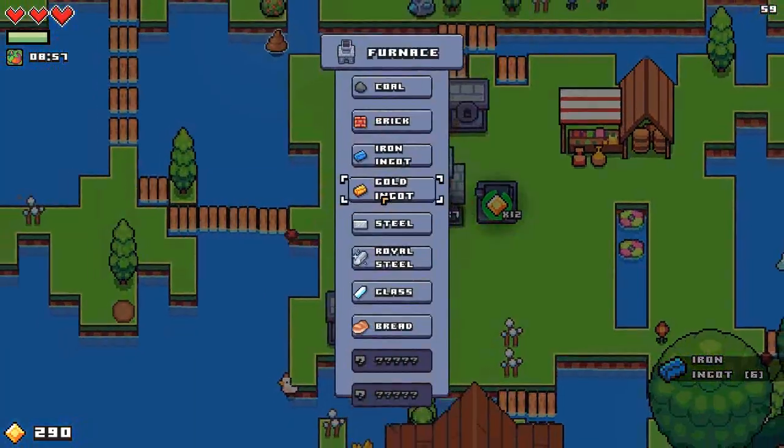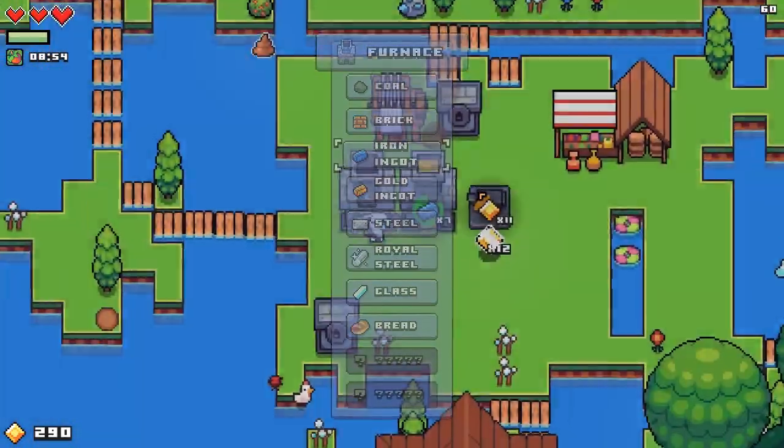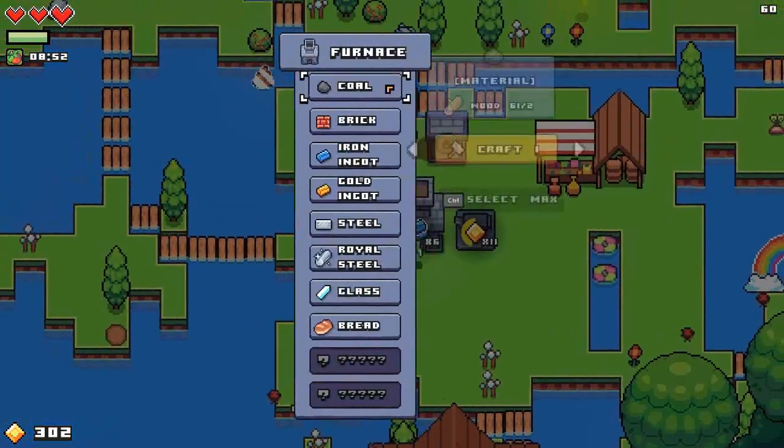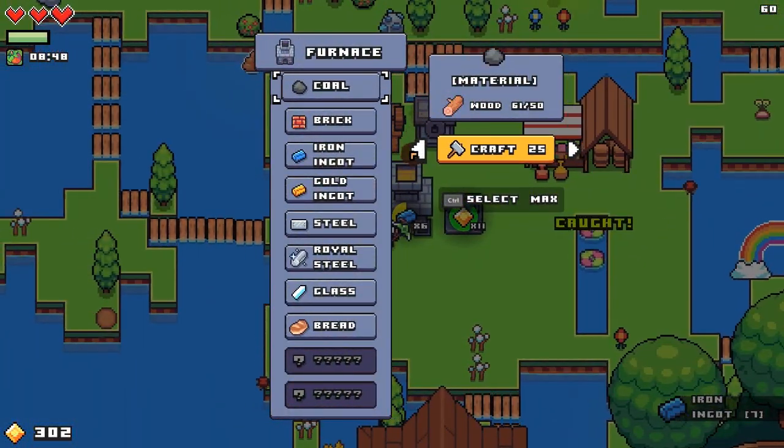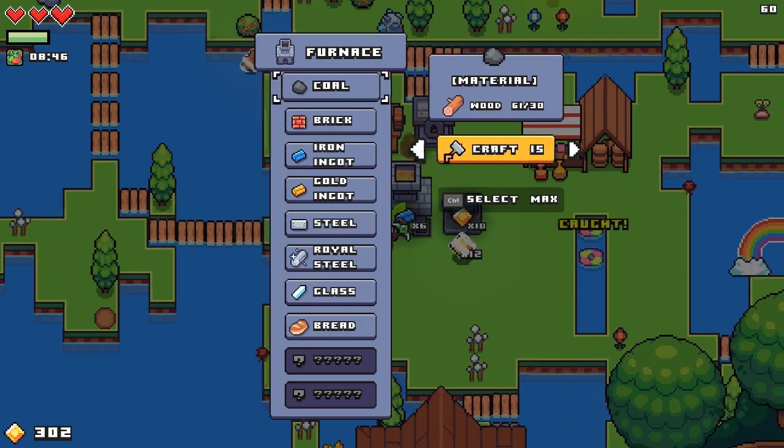It's in here — I can't even look in here. What am I missing? I'm missing coal. I just make more coal then. What's the max — 30? That's too damn much. Like 15 should be good.